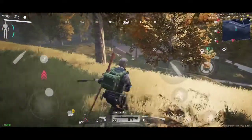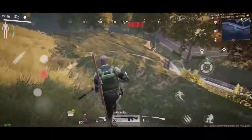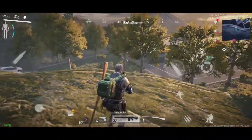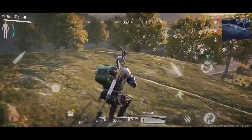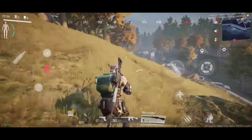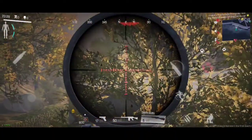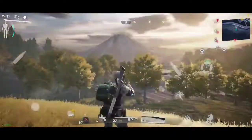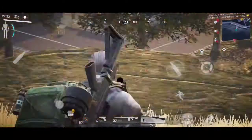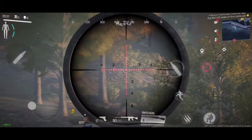Someone's coming right here - I think he's on the hill. It might be the sniper up top actually. I can't currently see him, sometimes you see them through the trees. Hit him but I didn't kill him.